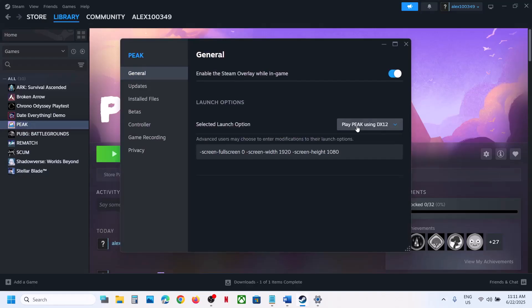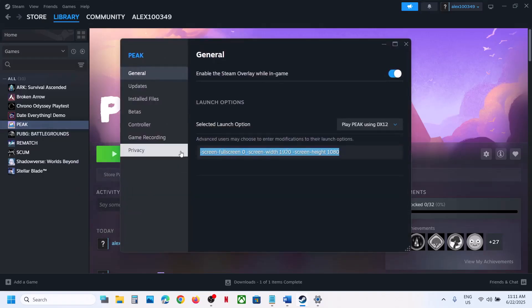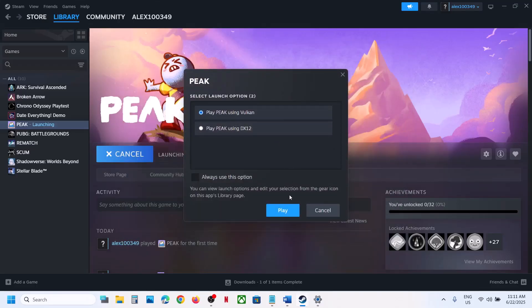If that does not work, you can also try Vulkan. Remove the previous launch option, then when you launch the game select 'Ask when starting the game', launch it, and select Vulkan to check if Vulkan is working for you.